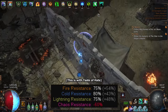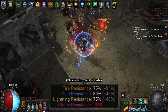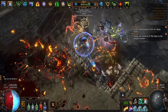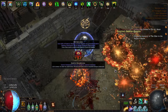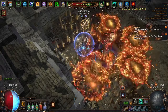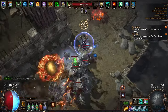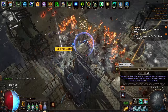My resistances are all capped except cold, which I'm five percent off. I can cap that using a tattoo — I've done that for lightning, so I can swap it over to cold. My movement speed modifier is between 50 and 70 depending on which silver flask I run with my mage blood. I've got two silver flasks: one that provides freeze and chill immunity for harder tier 16 maps giving about 50% movement speed, and another without immunity giving nearly 80% movement speed for lower tier maps and essence farming.